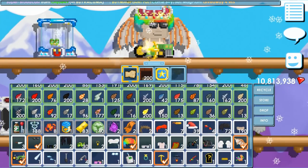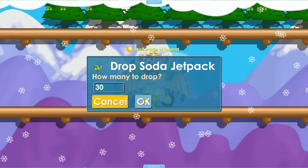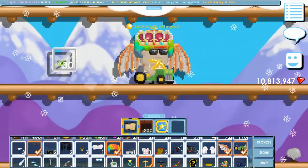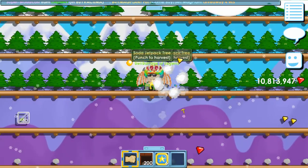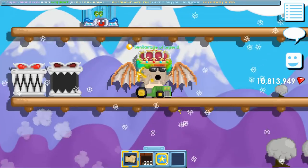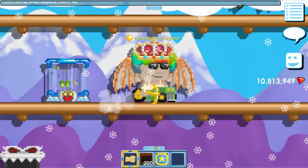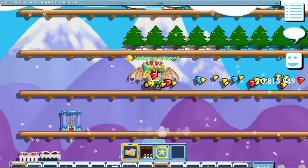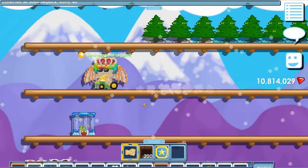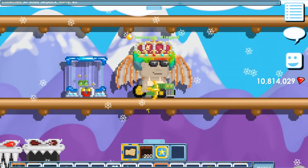Now for the million dollar question: can drop game scammers use this to scam? I dropped 30 soda jetpacks and it won't collect them — it only collects from harvesting trees and blocks. So not really — you can't use this to scam in a drop game. I don't know if a scammer will find a creative way to abuse it, but if they do, I won't be surprised.